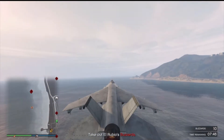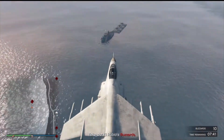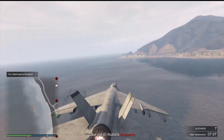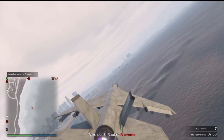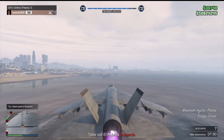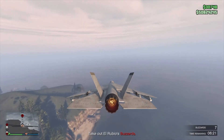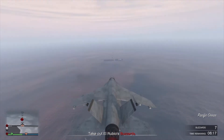Coming over to the first part of enemies here guys, you're going to see that normally there are three Buzzards when they're in the water locations, so I recommend going to these first — though you can go to any of them. As you guys can see with the Hydra, this is super easy. You can pretty much use any fast aircraft for this, but personally I love using the Hydra.